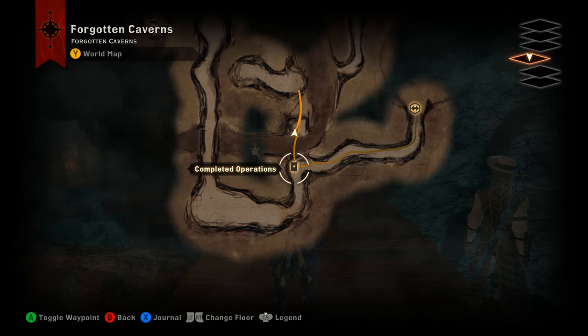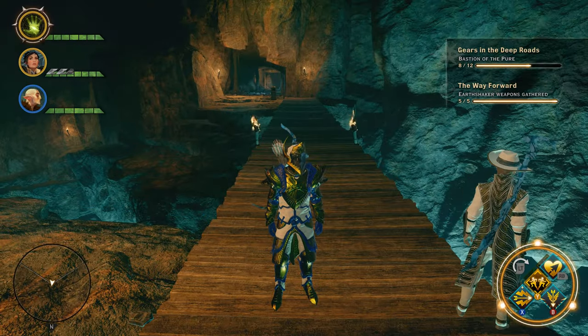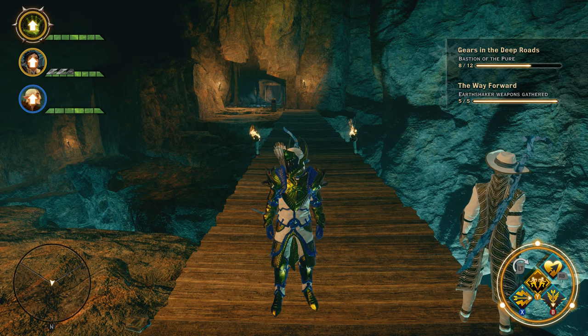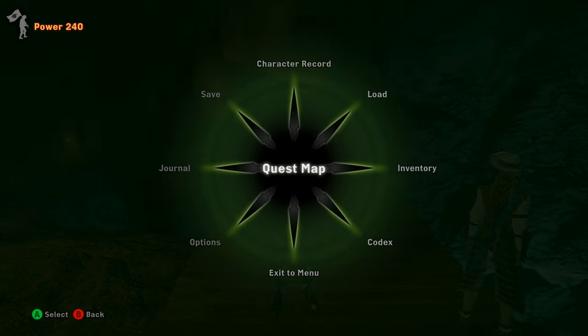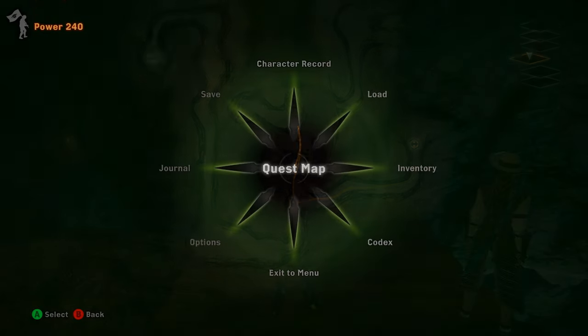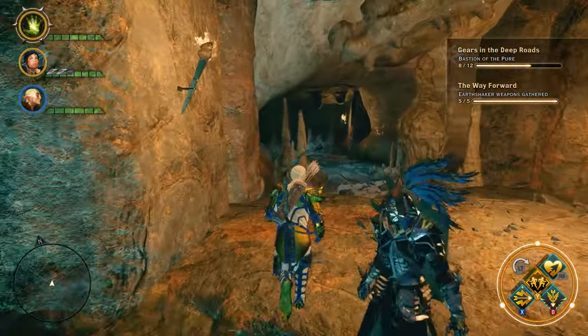Now, in order to get to this, when you are first down here you ran into a bridge — this bridge right here — but it didn't look like this; it was stone, and when you got close it exploded. In order to get it created again, you have to go back to your Inquisition Expedition table up on level 1, and there will be an operation that will rebuild the bridge.